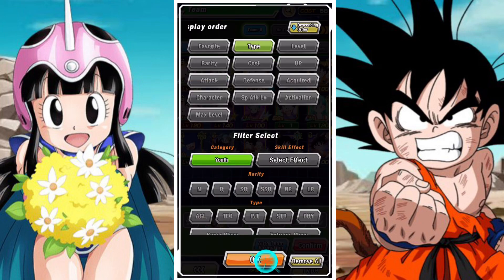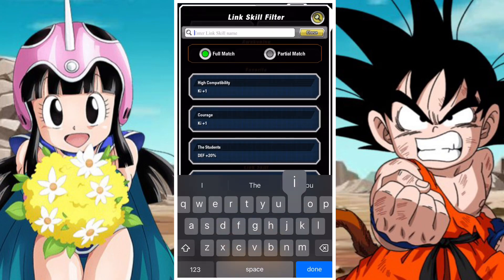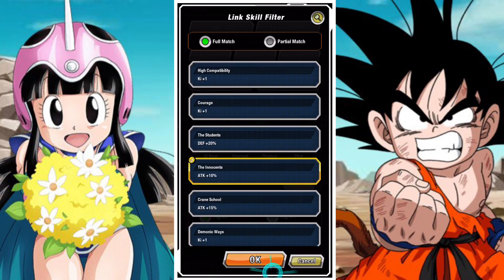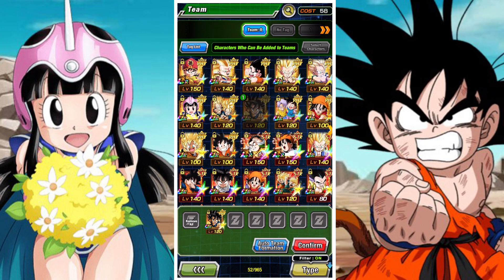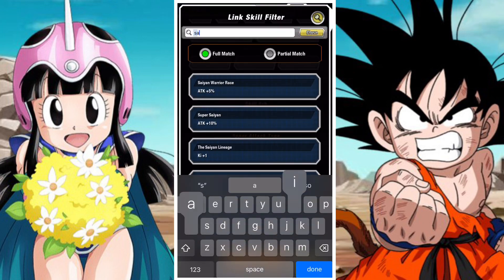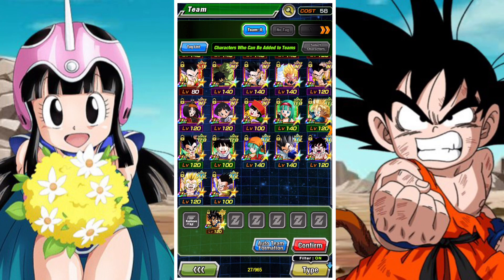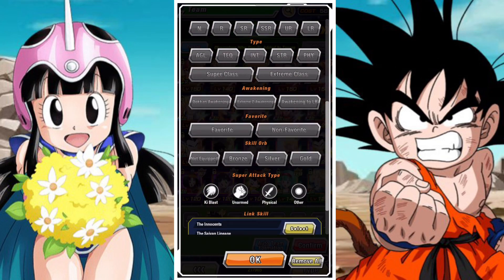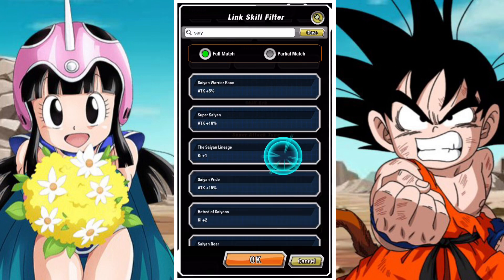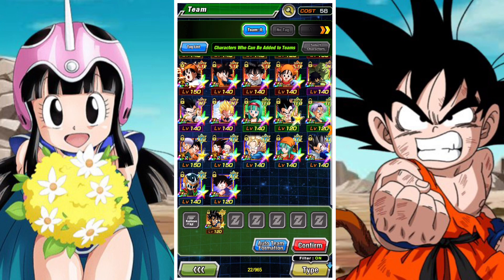DB Saga units are a smaller niche category, but they're still very strong — possibly the strongest variant of the team actually. Then we get into more generic links: Shattering the Limit, Prepared for Battle, Saiyan Lineage, Saiyan Warrior Race — these are more common amongst generic Hybrid Saiyan units like Goten, Trunks, Kid Gohan, and Pan. These units share these links — Saiyan Lineage, Saiyan Warrior Race, Shattering the Limit — and you can build around that, which falls into the Hybrid Saiyan category. Then for more Goku-orientated builds, you start looking at All in the Family.